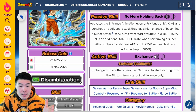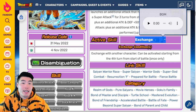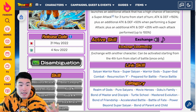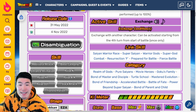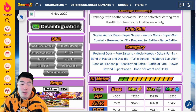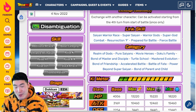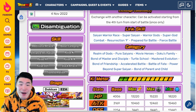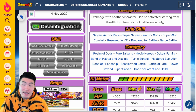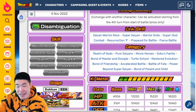Goku's active skill is the exchange into Super Saiyan Blue Vegeta — can be activated starting from the fourth turn from start of battle, once only. Links are Saiyan Warrior Race, Super Saiyan, Warrior Gods, Super God Combat, Resurrection F, Prepare for Battle, and Fierce Battle. Categories are Realm of Gods, Pure Saiyans, Movie Heroes, Goku's Family, Bond of Master and Disciple, Turtle School, Master Devolution, Bond of Friendship, Accelerated Battle, Battle of Fate, Power Beyond Super Saiyan, and Bond of Parent and Child — a ton of categories.